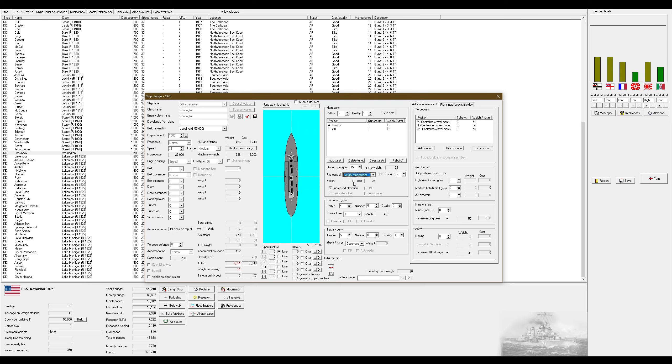I can't give you a central rangefinder, but actually I can if I drop your secondary complement to four instead of six, which is still an admirable amount. I can also give you some mines - I don't know how useful that really is, I've never really messed around with mines. Oh wait, I have medium AA - we'll do that. The Warringtons have just finished entering service.